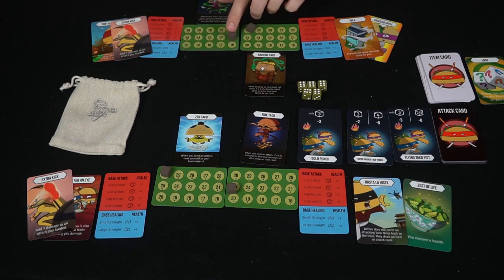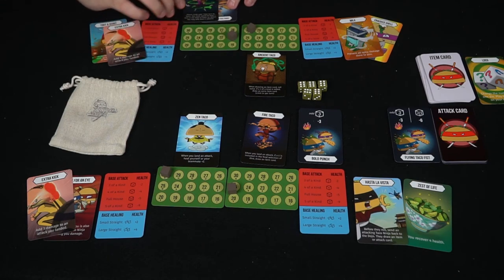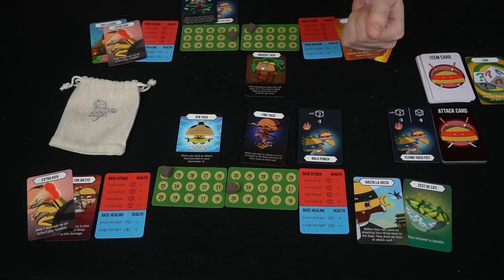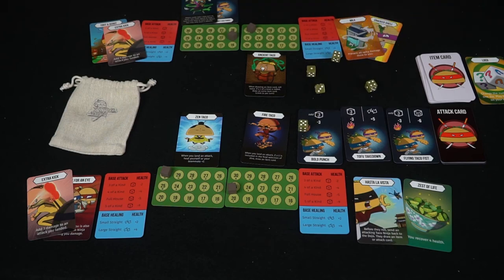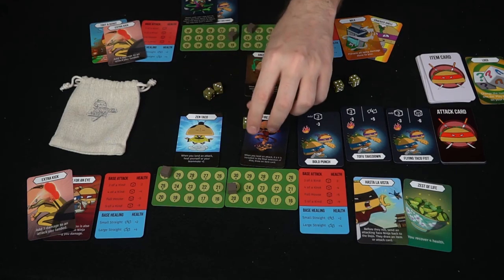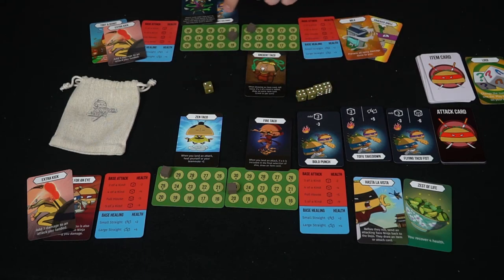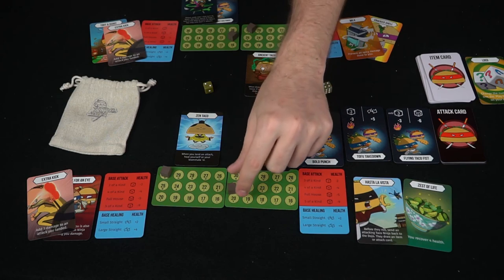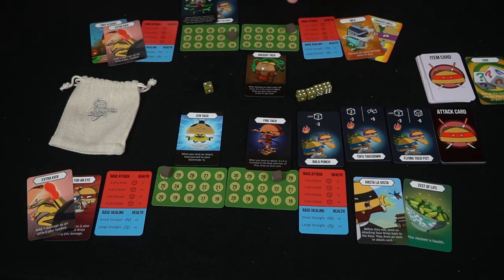Then it's Nerdy Taco's turn. Maybe he'll go back to the dojo and try to learn a skill — he'll take this card and place it like this, showing he's learning the first skill of his super secret face punch. Then it'll be the Zen Taco's turn, and another card pops out. The Zen Taco rolls against the Ancient Taco. We got two fours, then three of a kind, then four of a kind! Whenever he lands an attack, he can heal somebody too. Four of a kind does four points of damage, so this team is doing pretty well.